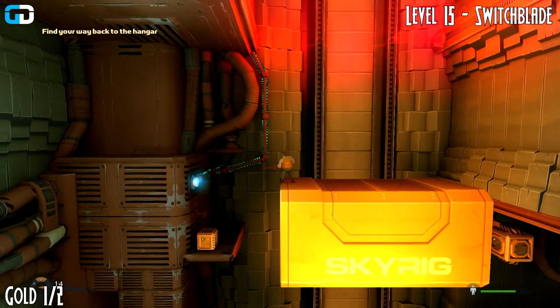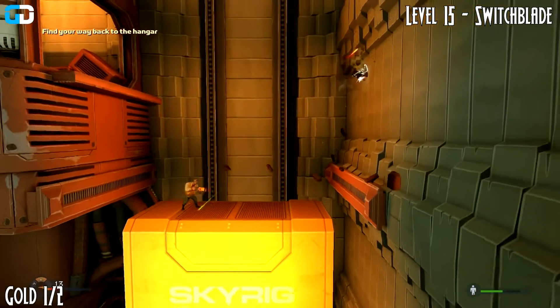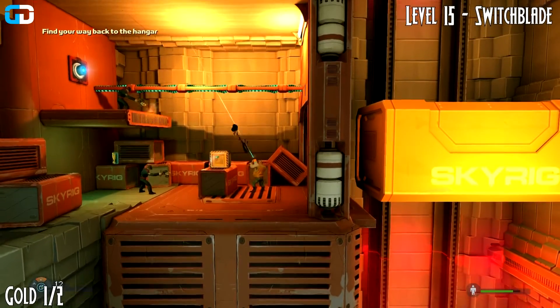Welcome to Level 15 Switchblade. Once you are on the Skyrig massive container that carries you up — it's part of the story so you have to go on it.